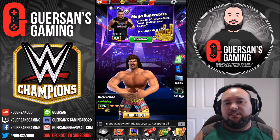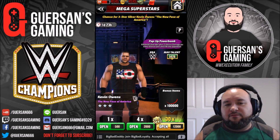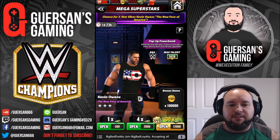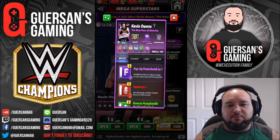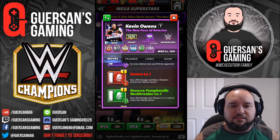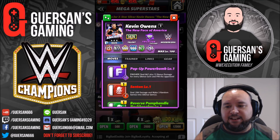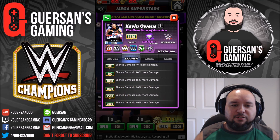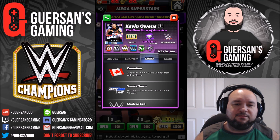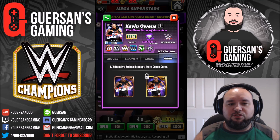There's a new mega superstar offer featuring Kevin Owens Trickster, which is a great trickster — I got it myself. His moves include the pop-up powerbomb, the Senton, the reverse pop handle neckbreaker, the cold breaker, and the cannonball. His trainer bonus at 5,000 silas gems does 35% more damage, and he has links with Canadian Smackdown and modern era.